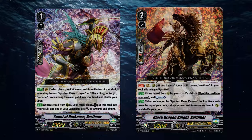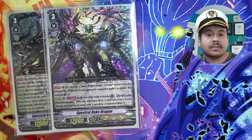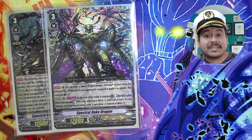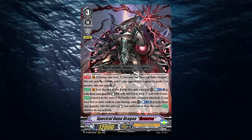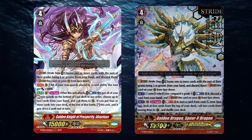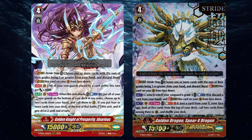The grade 2 and the grade 1 are able to provide resources in the forms of counter charge, power, and of course a field to retire. Not only that, it has access to Spectral Duke Reverse which essentially gives you a third vanguard attack when you're at 5 damage or more. You can also use this on stride turns to actually maximize on the strides and potentially catch your opponent off guard too.